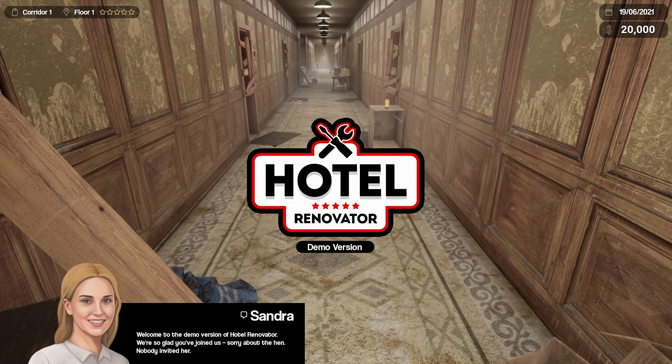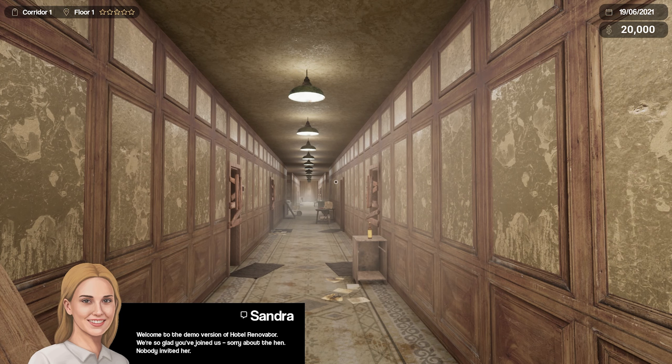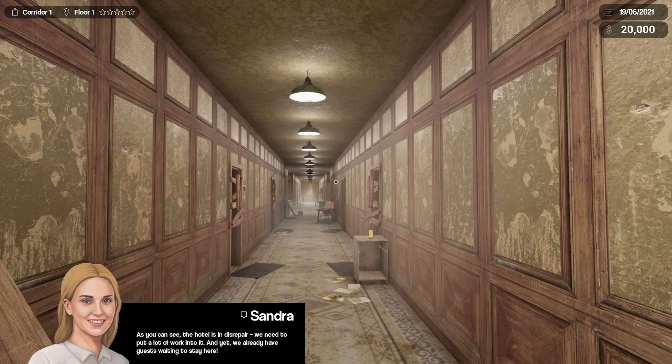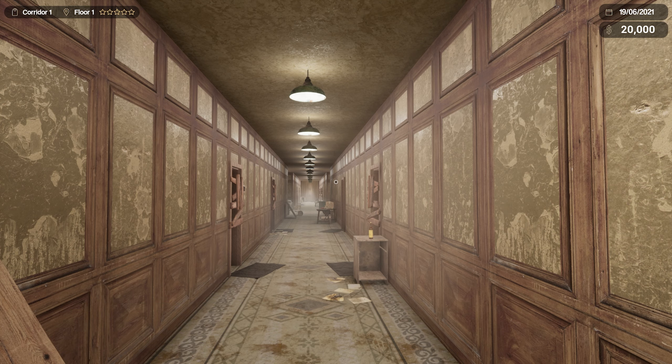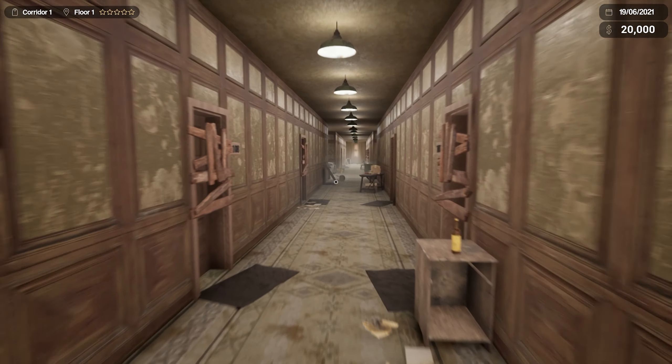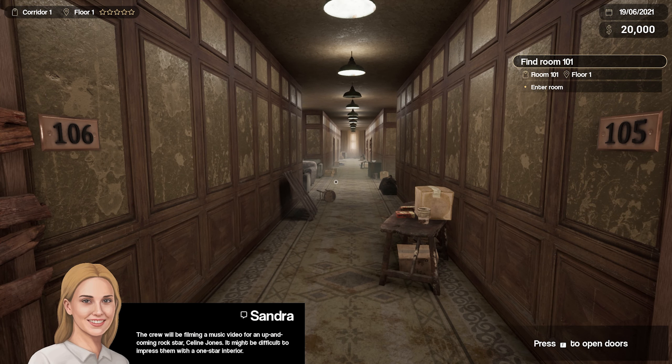Welcome to the demo version of Hotel Renovator, we're so glad you've joined us. Sorry about the hen, nobody invited her. As you can see, the hotel is in disrepair — we need to put a lot of work into it, and yet we already have guests waiting. A film crew decided the interior would be the perfect setting for a music video. They will arrive soon, so we have to prepare a room. This will be your first task. Okay, we need to prepare a room — go to room 101.